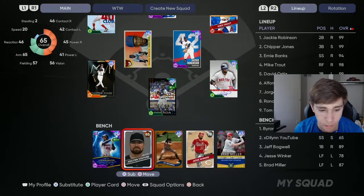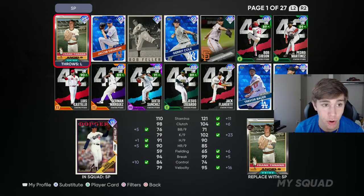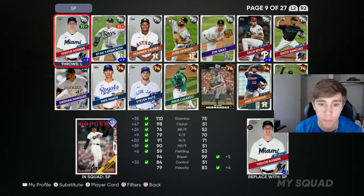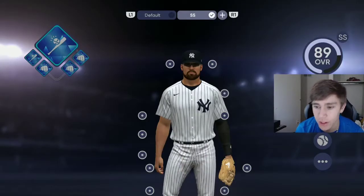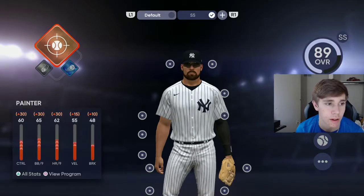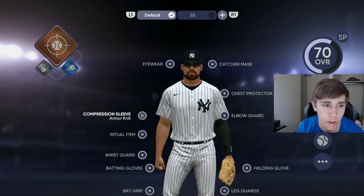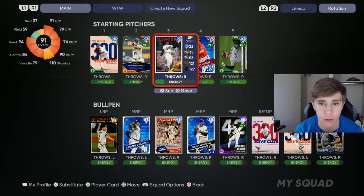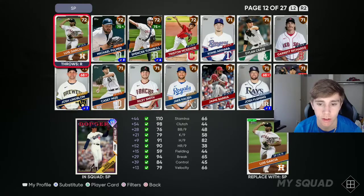Sub him out at short, put somebody in, and then you can put him in your starting rotation. I don't have the best build done yet — I'm working on it right now. You have to go to loadout and then activate the other one. He's my pitcher; I don't have all the best stuff yet. Just go to your rotation and you can put him in to start.